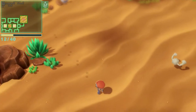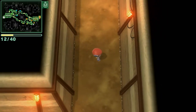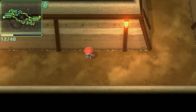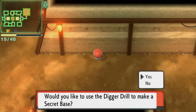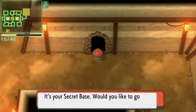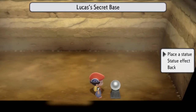We're all the way on the right side. There's another group of three and a big area on the left — I'm not going to do that right now. Let's dig here. Secret base — would you like to go in? Yes I would. Lucas's secret base — no statue effect.